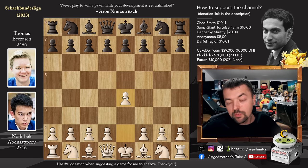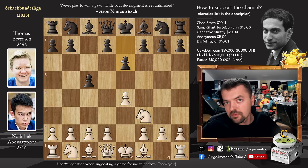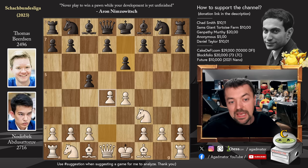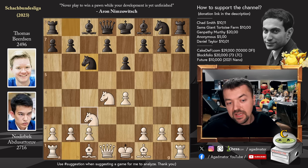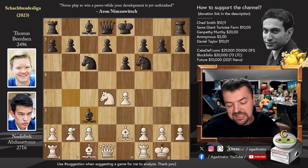Nodrybek has the white pieces and opens with e4. We have c5 — Tomas goes for the Sicilian Defense. Knight f3 and e6, going for the French variation of the Sicilian. d4, captures, captures, knight to c6, knight to c3, knight to f6 — all standard stuff, the Taimanov variation. Bishop to e2, and we have bishop to b4, pinning the knight, and castles.